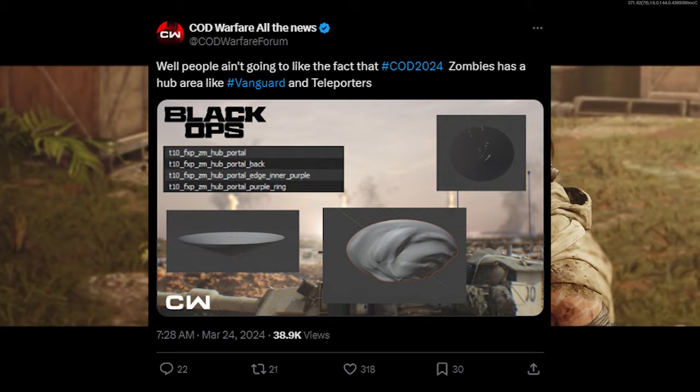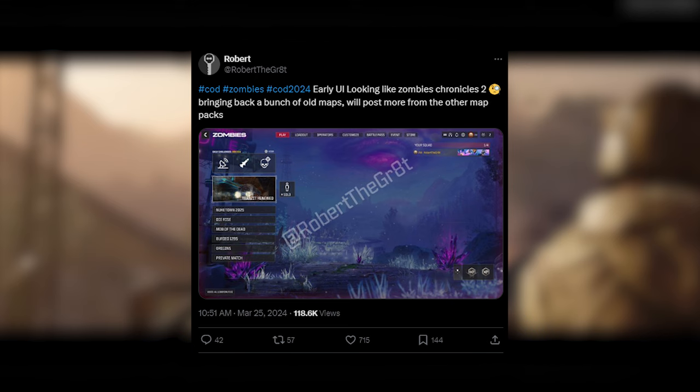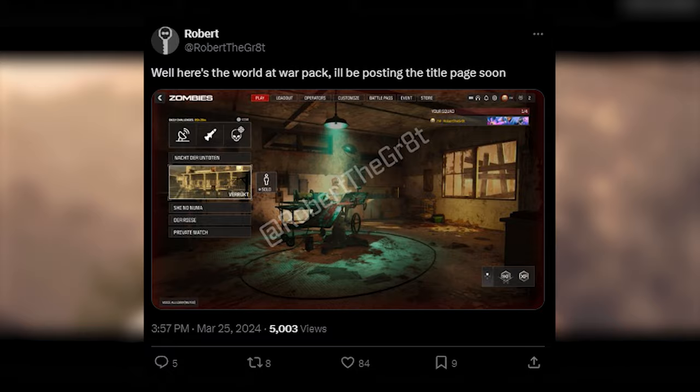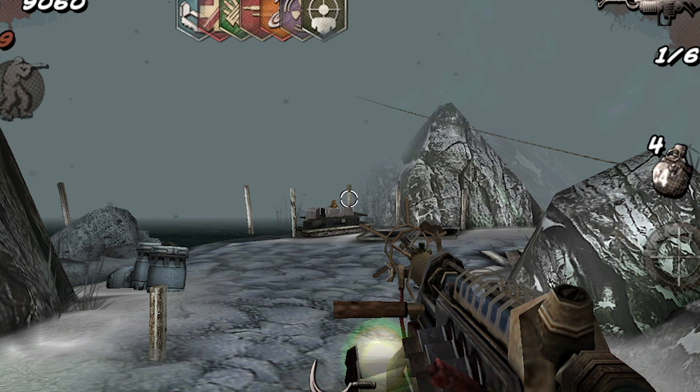A very talented concept artist called Robert has been making various different designs — fan art for different menus for COD 2024 Zombies. I've seen some people posting about this thinking these are legitimate leaks, but these are not. These are just fan-made to give you an idea of what the menus might look like. He's made concepts for a World at War pack and remasters for a quote-unquote Zombies Chronicles 2, but this is not a leak — they're just using the Zombie Siege menu background from COD Mobile Zombies.